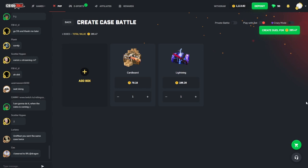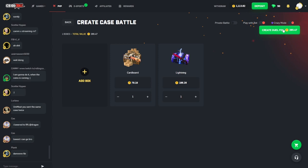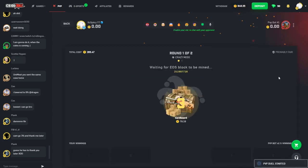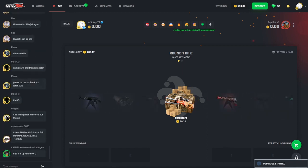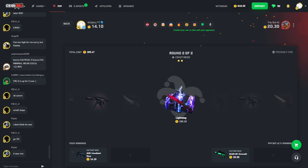We're back — I lowered the bet to 250. Feeling a little ballsy so we're gonna go with crazy mode. I regret it every time but I got a feeling on this one. Cardboard case, lightning case — two really good cases. The lightning case has a decent hit chance with the top hit at only a thousand coins. PVP bot, I know you got some tickets — just use those for me.